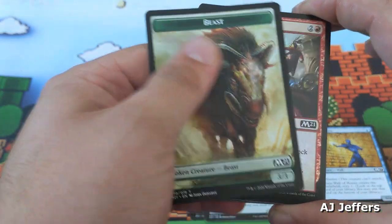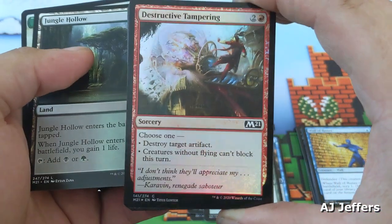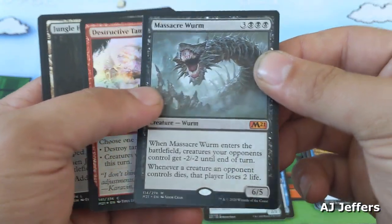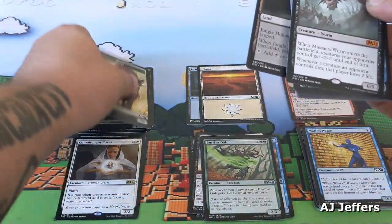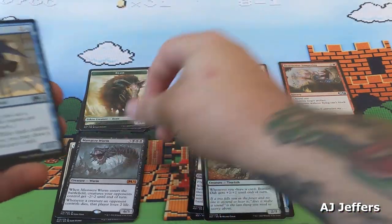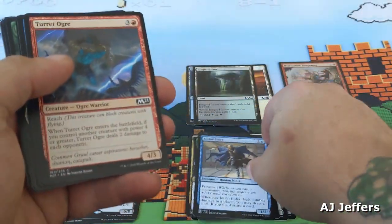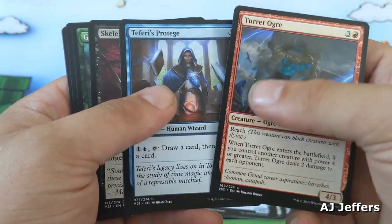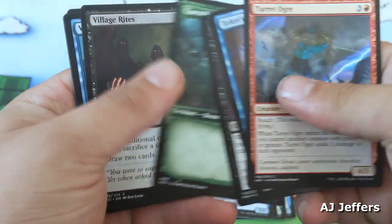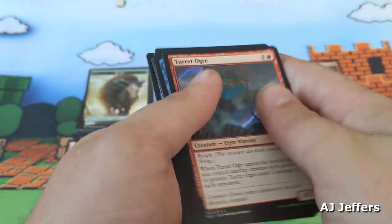Rounding out the packs: a beast token, a jungle hollow, a destructive tampering foil — pretty — and massacre worm. Nice pull there! Let's show off your foil land a little bit more. Then you get a Jeskai elder, invigorating surge, and dire fleet warmonger as your uncommons. Rounding out: turret ogre, Teferi's protégé, skeleton archer, Garruk's gore horn with the alternate art, village rites, Valdalin arcanist, secure the scene, turn to slag, and opt — classic.